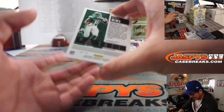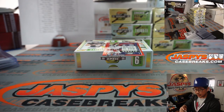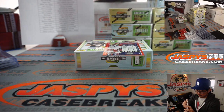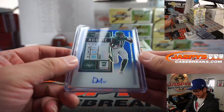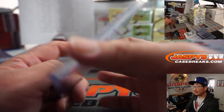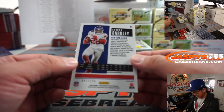And back here is Denzel Mims, 44 out of 75 — Rookie Ticket autograph going to the Jets. Patrick Davis with the Jets. He'll certainly have a new quarterback throwing to Denzel Mims. He's a pretty good receiver, so we'll see if new coaching staff and a new quarterback is going to help him out.